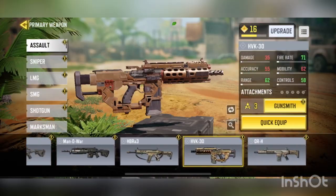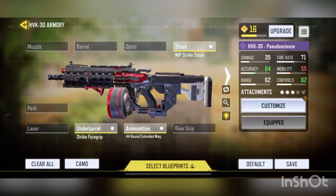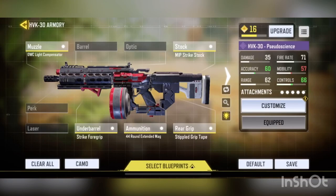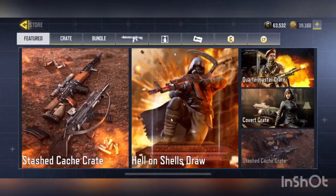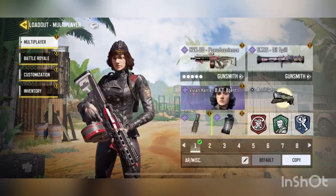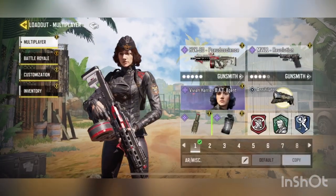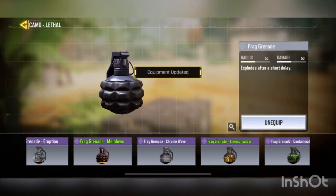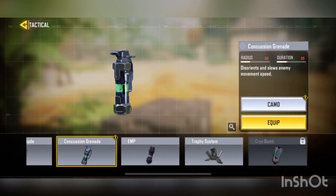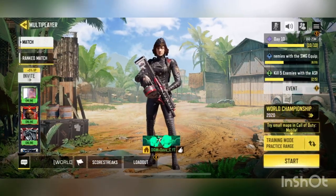Let's equip the new HVK skin — Pseudoscience. That thing looks so nice. Equip that. I guess if it's a compensator, we'll do that. There's also the KRM, baseball bat, and pistol — let's equip the pistol. Let's use the new frag grenade. We don't really need gameplay with the KRM — you guys all know what a KRM looks like. Let's hop into a game of domination on Rust after I equip Vulture.